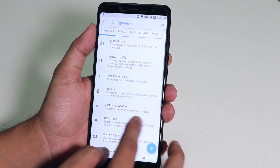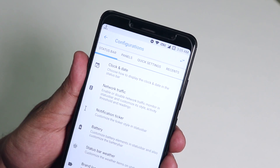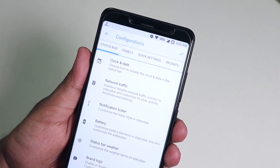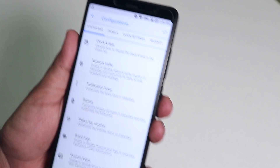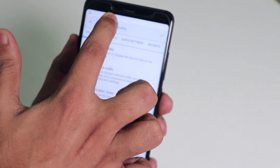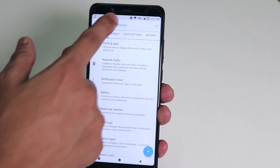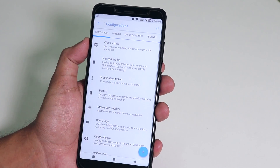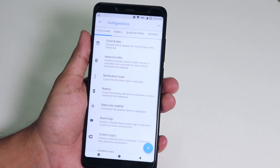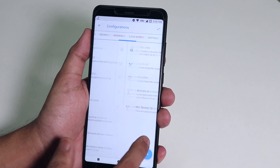In terms of customizations, it has everything you can expect. It has a Volte logo on the status bar, you can change the battery icon, clock style, and literally all other things are present. Sliding a finger on the status bar to adjust brightness is there, and you can double-tap to put the phone to sleep on the status bar or the blank area of the navigation buttons. Double tap to wake is also here, found in display settings.